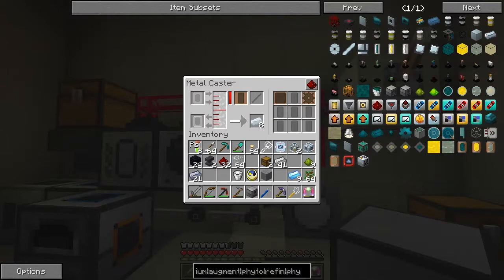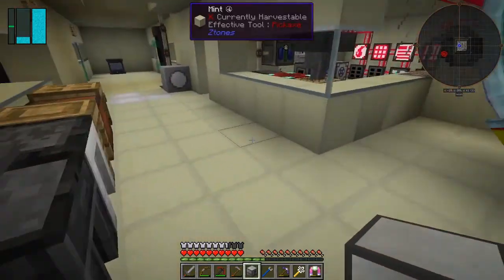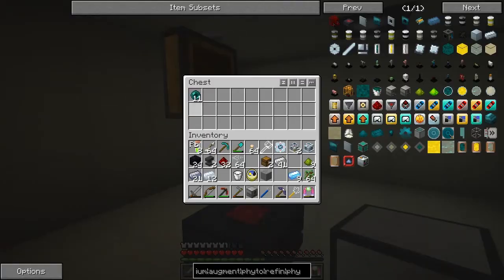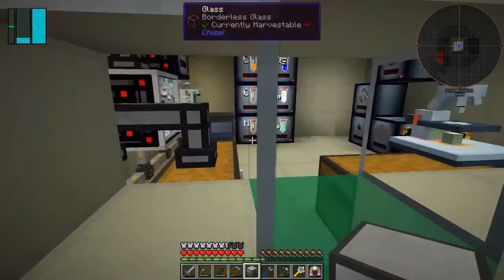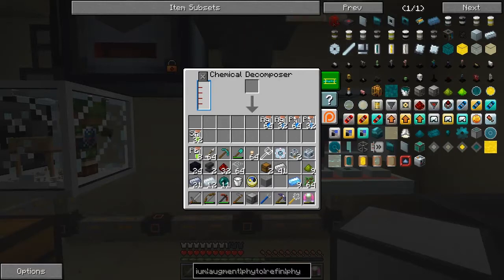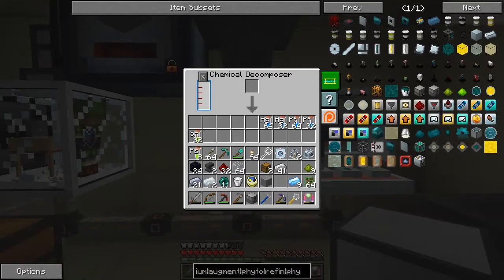We'd need 18 if I was going to be consistent, but I don't need that many. So tin and the other one is enderpearls - we need to decompose some enderpearls. Because I've upgraded this, enderpearls go through quite quickly now. We need four of these basically. I've got silver and platinum and tin - actually maybe I've already prepared this to some extent.